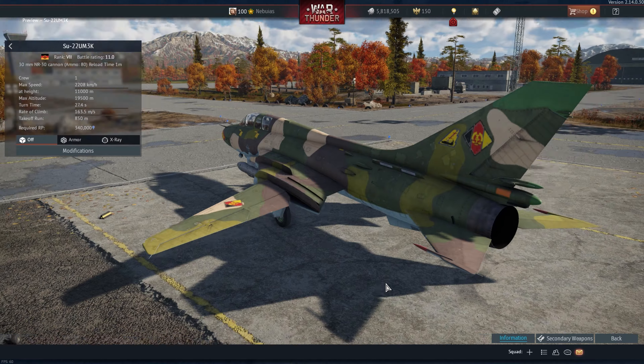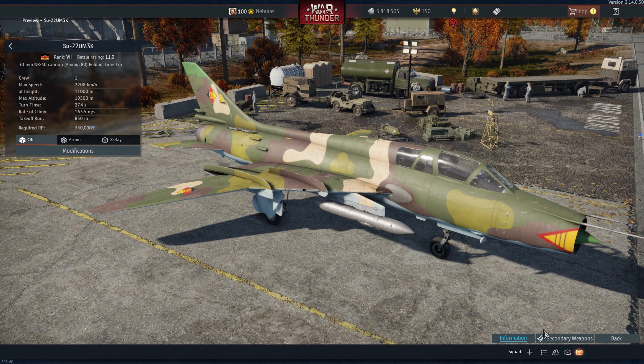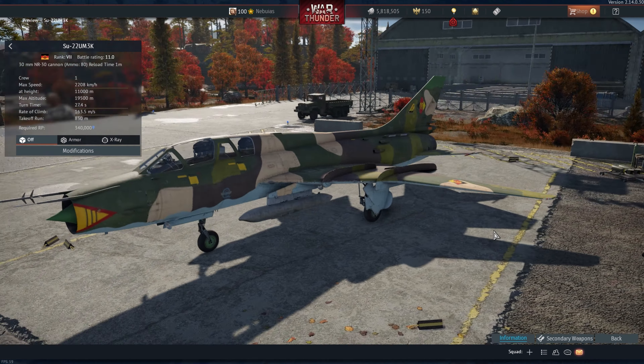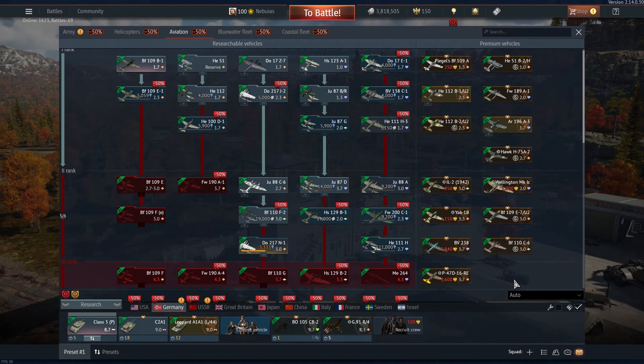It looks like Germany's getting the SU-22, the East German version. Pretty happy for them that they're getting this. Germany's always been a little bit weak at top tier for close air support platforms. The SU-22 looks to have some pretty good weapons options — pretty robust close air support. It's good that they're actually getting this plane.